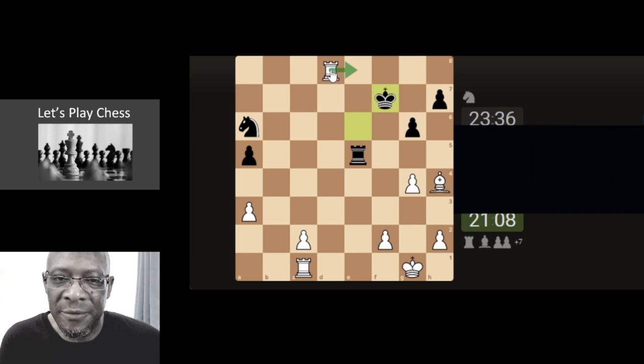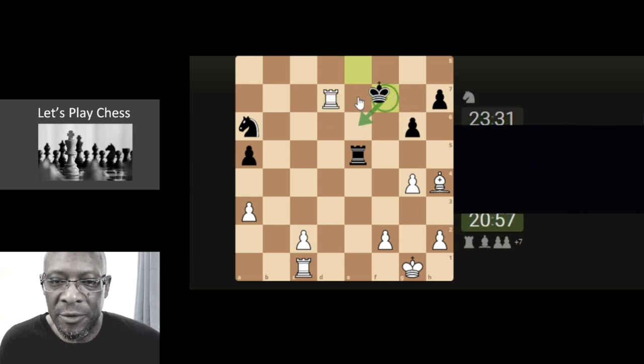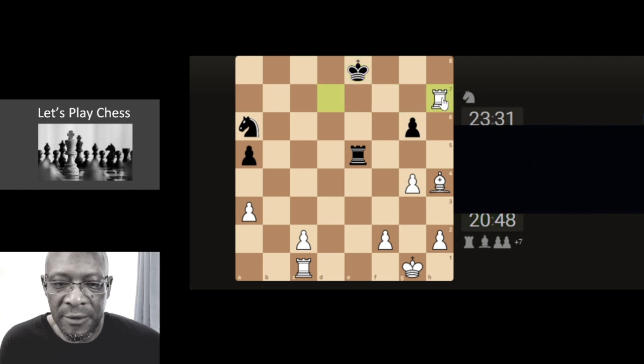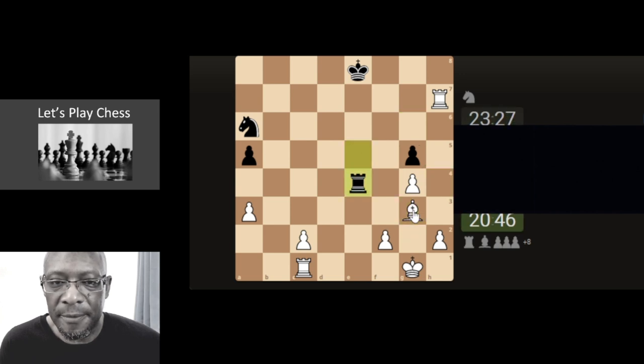I don't play that often over the board. Putting a check on the king — we're trying to get rid of the rook. So if he does come back and attack, then we can come here. We can go here, but we'll lose our rook and the bishop as well. So we can take the pawn, keep the king on the back, and then we can attack their rook.